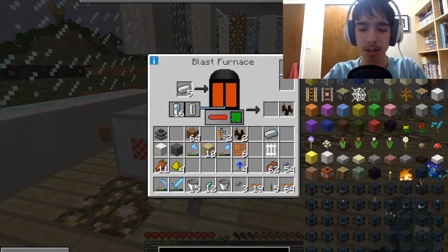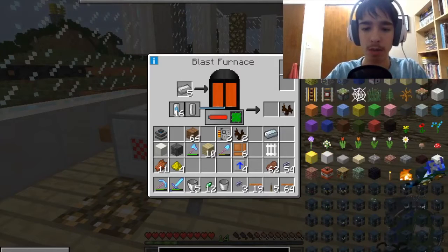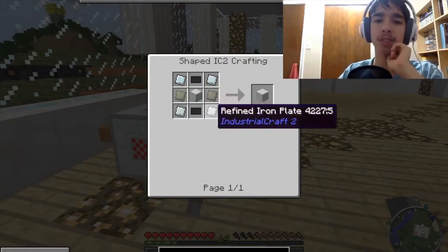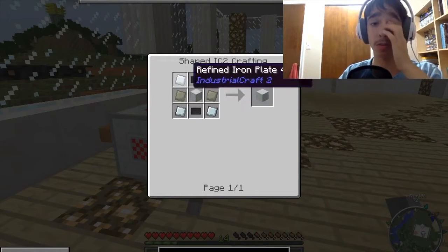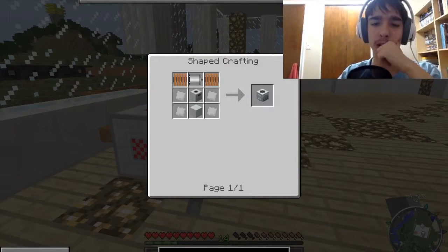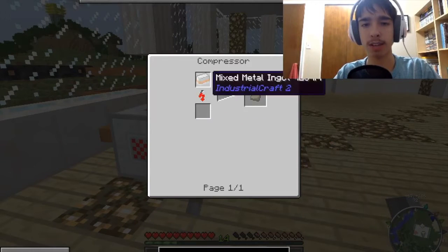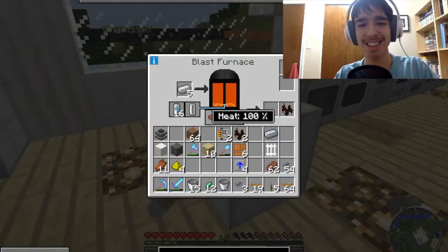Let's see — rotary macerator. Do they have EMC value? Because that would have been great. I don't think any of the IC2 machines do. It's the advanced machine casing — that's where all of our trouble is. So that means we need eight of those, because we're gonna need the macerator and the induction furnace. That takes another one of them, which takes four, and that takes mixed alloy. So we're gonna need eight of them.